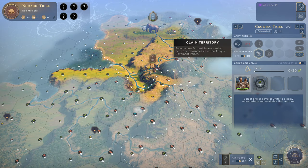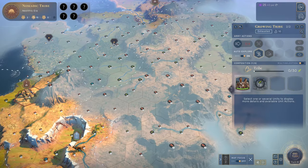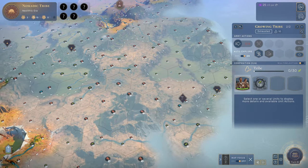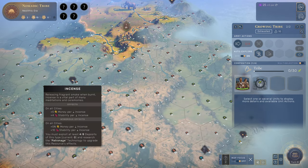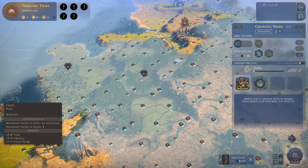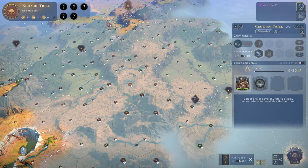We are at the point where we can claim our first outpost, which needs to be considered carefully. These materials can be really powerful — especially something like copper, which is functional and important later. The land is really fertile with a whole lot of food and good construction. Settling here would probably be fantastic for a first city, making it our capital. But the next one should go for a strategic resource.